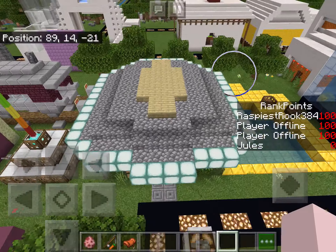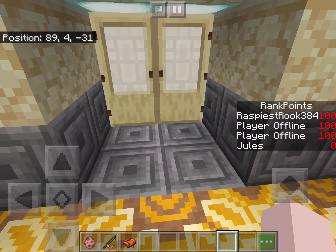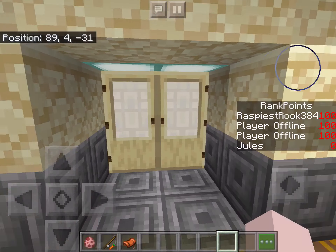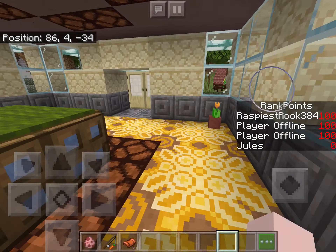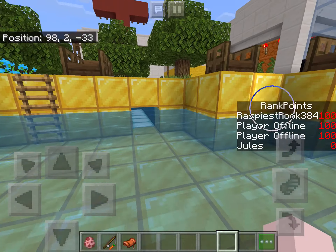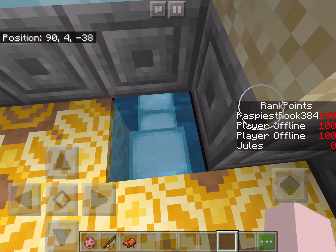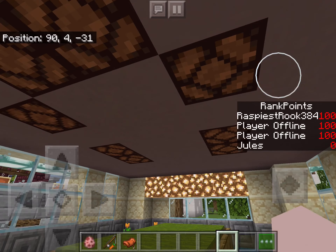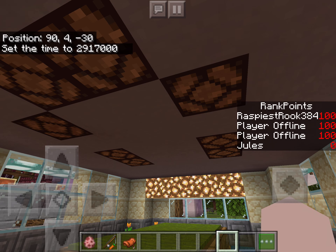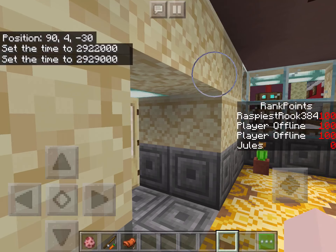This is kind of a party house that one of my friends made — it's just for partying. It's got a pool out the back, and there's a secret path that links to the house, though you can't swim through a one-block-wide thing anymore. At night these lights turn on — let me set the time to midnight real quick. There we go, now they're turning on.